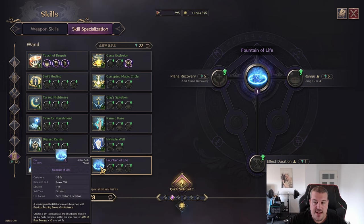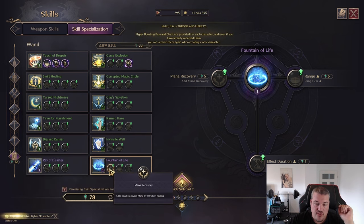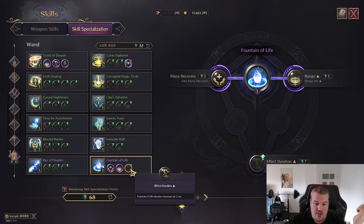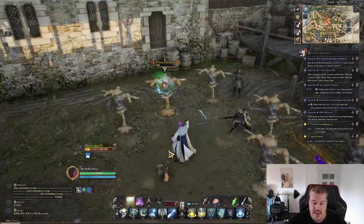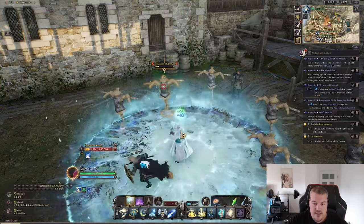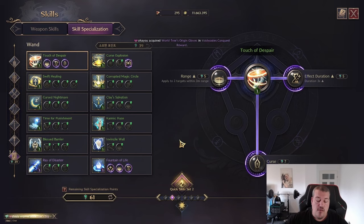The last skill is Fountain of Life — a big area where you regenerate health, and the first upgrade also regenerates mana. You can increase the radius and the duration. In game it looks really cool: you get your regeneration and every party member that steps in gets the same benefits.